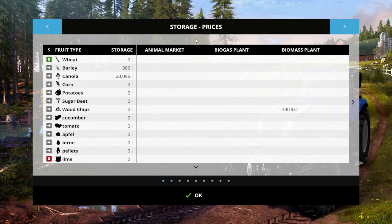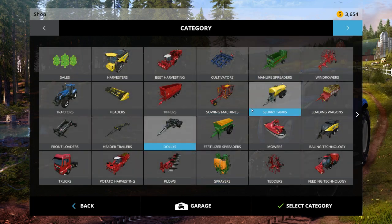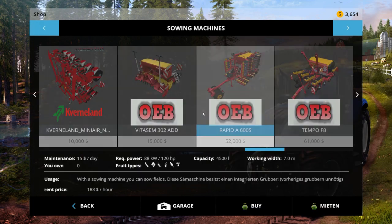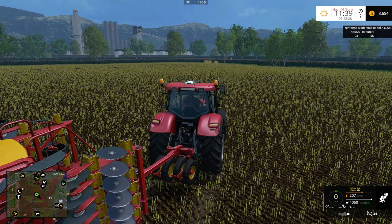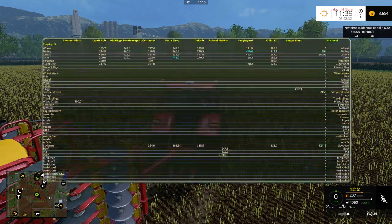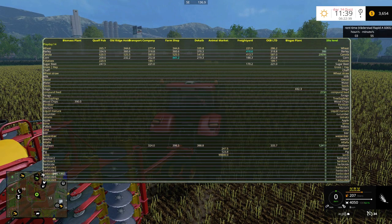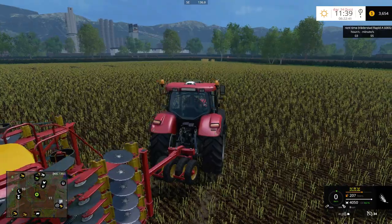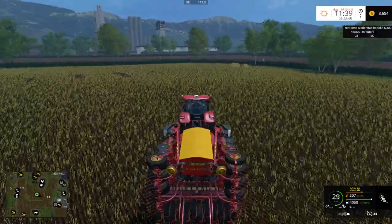So maybe soybeans only work with a corn planter — let me verify that. Nope, that's weird. Oh well, let's plant whatever's worth more. Wheat or barley — barley's worth more it looks like. All right, we'll plant barley.